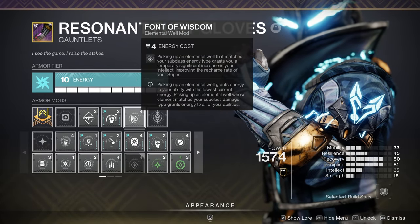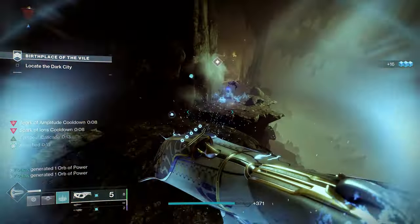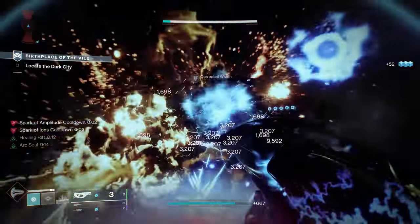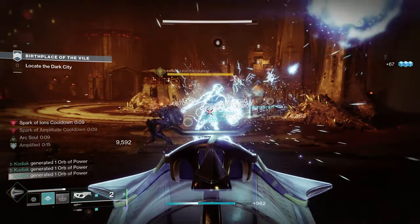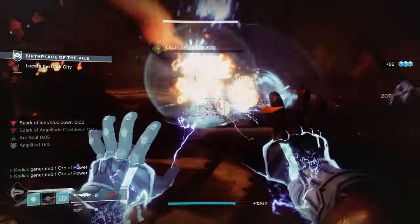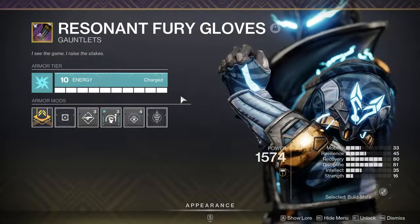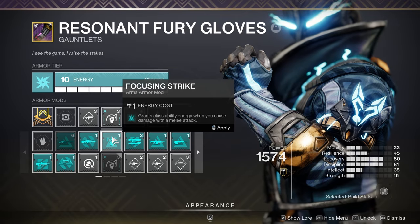On our gauntlets, the first mod is Font of Wisdom. It used to be one of the worst mods in the game, but due to changes and the intrinsic changes to the intellect stat for PvE, it's actually really strong in a build like this. Picking up a single arc elemental well grants Tier 10 Intellect for 30 seconds. Since we're generating so many elemental wells, we basically maintain a constant supply, which combined with all the enemies we're killing means we get our super back incredibly quickly. Other options like champion mods, Momentum Transfer, or Focusing Strike work great for the ability spam side.